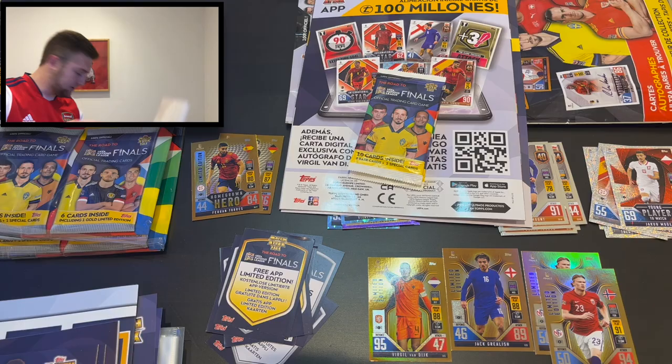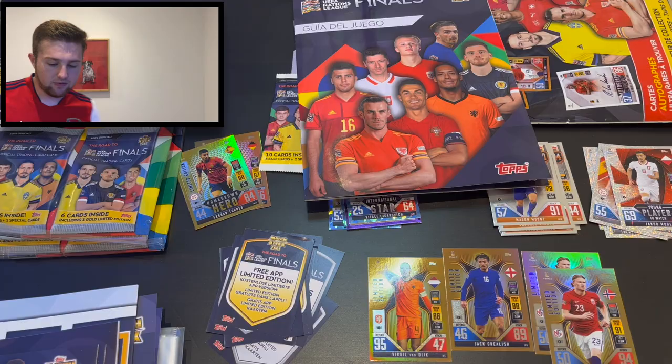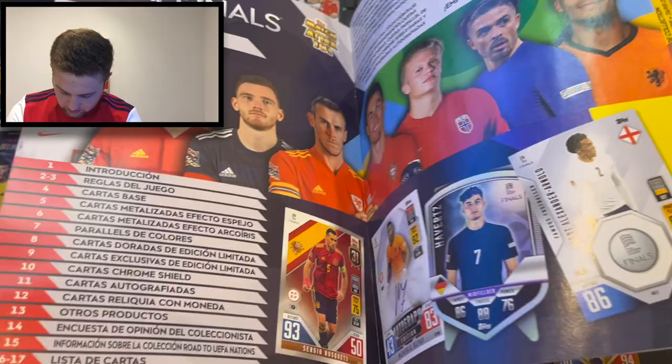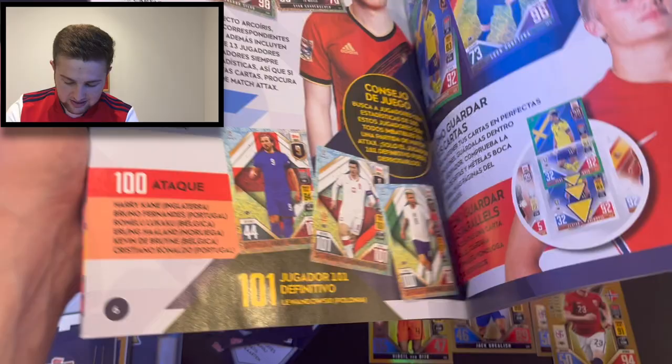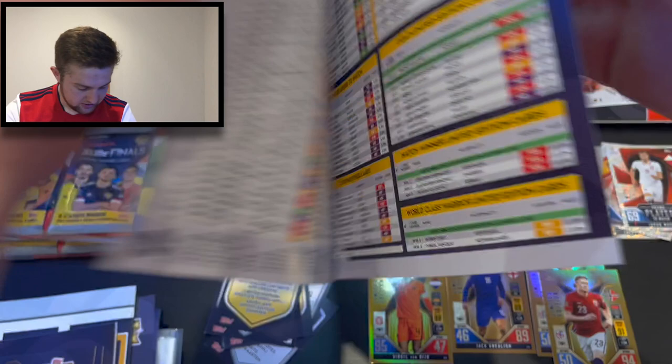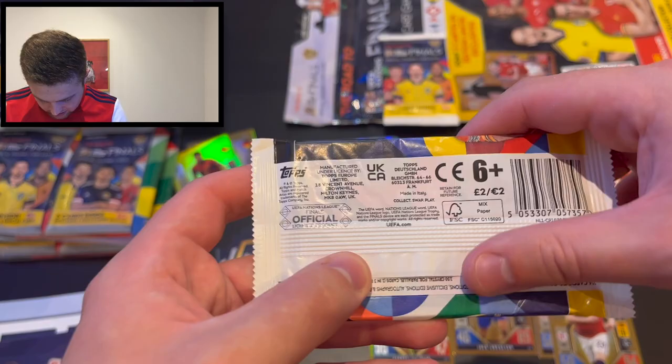The back of the binder is exactly the same, even in English. The front cover is also exactly the same. Here is the guide - it is in Spanish. The design and layout looks pretty similar to the German one. The homegrown hero inside the guide is the same universal theme they've used. So the Spain starter pack is basically the same as the others in terms of accessories.